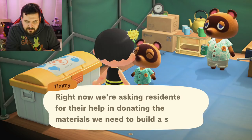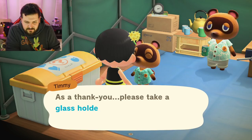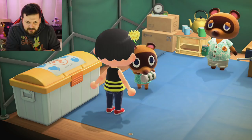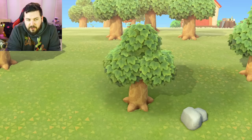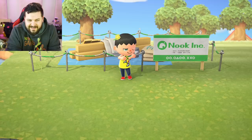Timmy is asking residents to donate stuff for the shop. I say 'you know what, I'd like to donate' — and he says 'oh my, you brought in everything we need all at once!' These are for you! I received a glass holder with candle, a blue camel wall, and a blue tile wall. Since we have all the materials, construction on the shop can start. I get to pick where it goes — I kind of like right here. That is a really solid location.